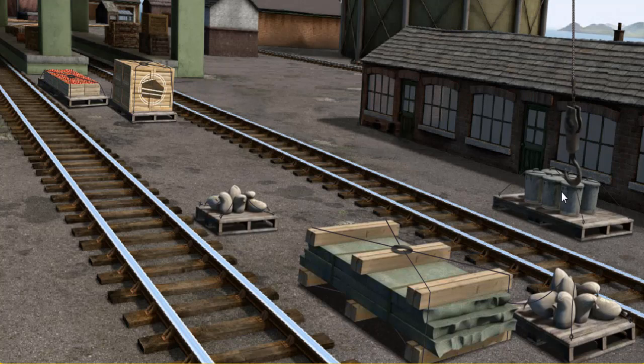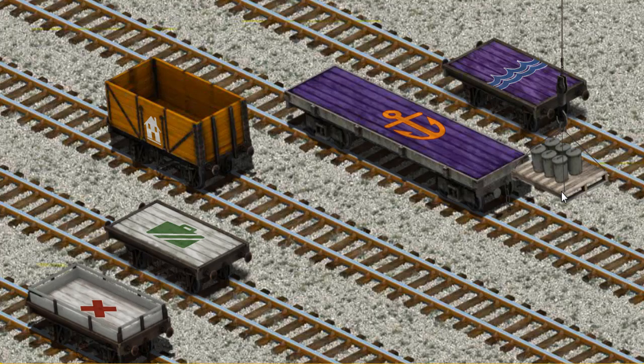Let's lift and load. Now the cargo must be loaded. Show Cranky where the purple flatbed with the blue waves is.